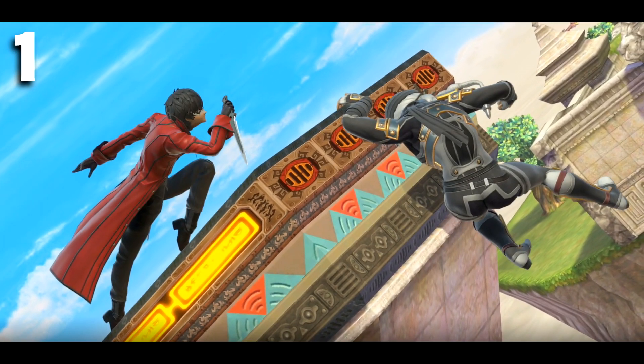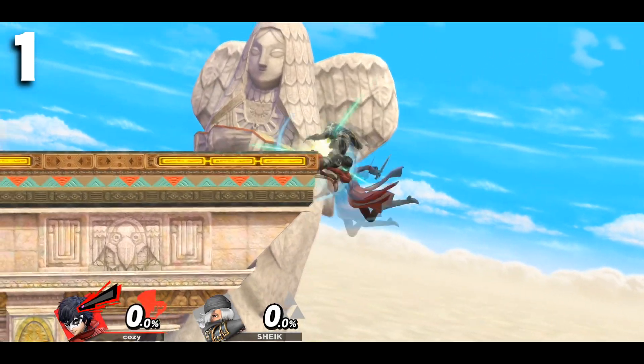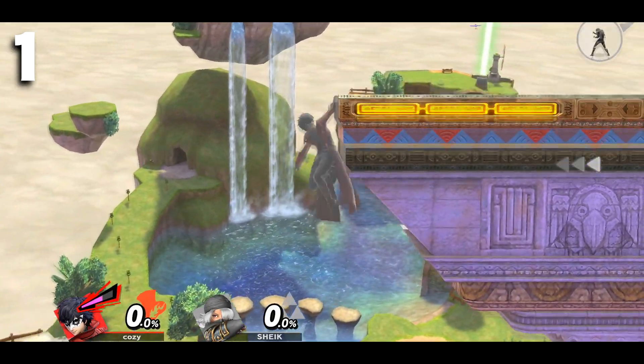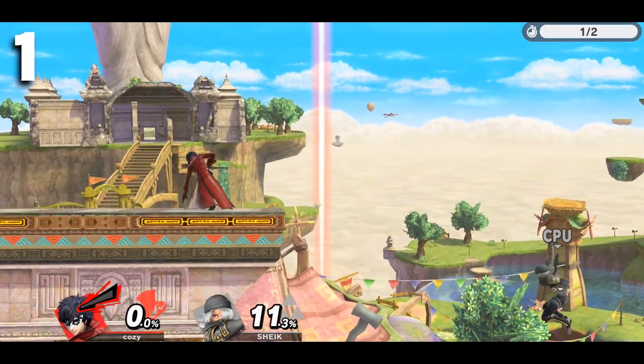Number one: fake ledge trump. If the opponent is hanging from the ledge, you can force them off of it by grabbing ledge yourself. A quick way to do this is by running off stage and doing a half circle motion back towards the stage with the analog stick. This is called a ledge trump.